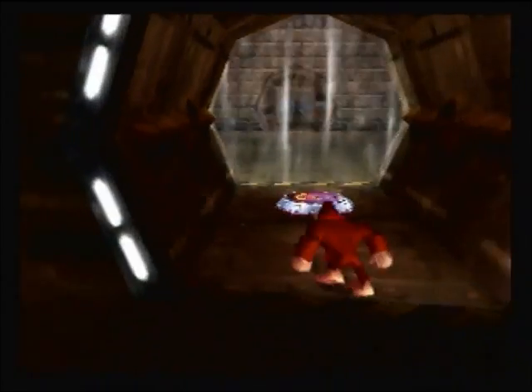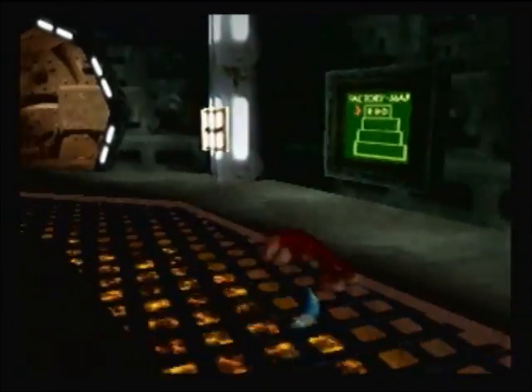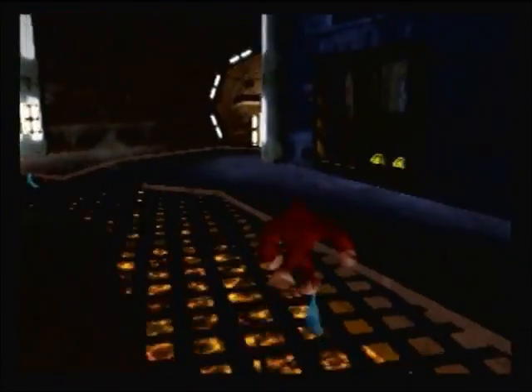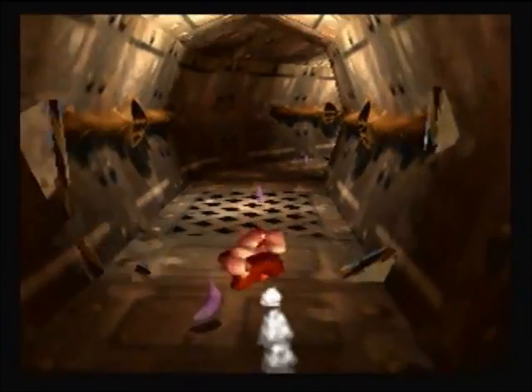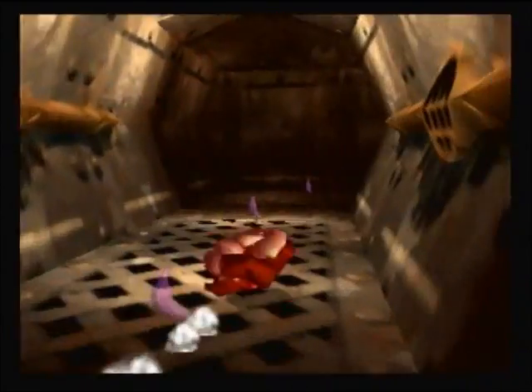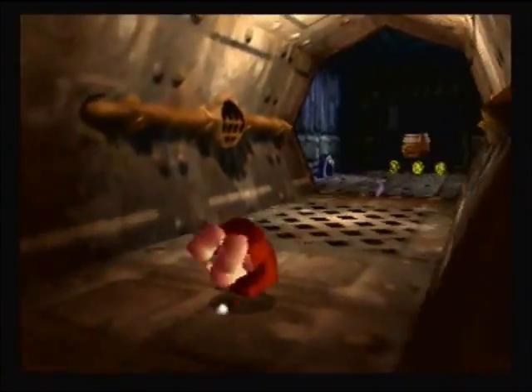Also, this area has the key to turning on the rest of the factory, which will enable us to get most of the other collectibles here. There's a lot of stuff we can do without turning the factory on, but obviously we're going for 100% completion, which means we have to turn the factory stuff on and be able to get up on top of the machinery and get the bananas that way.